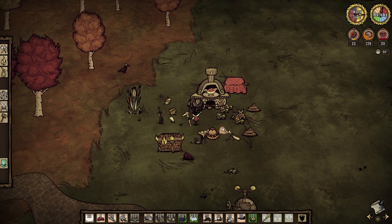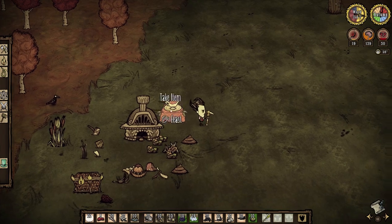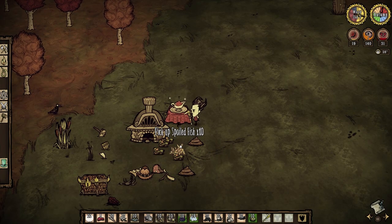Once you cook the food, simply place it on the Winters Feast table and you can eat it. Together. That's right, you can now feast together in Winters Feast.